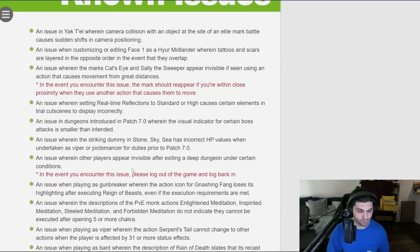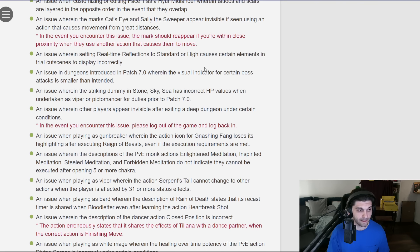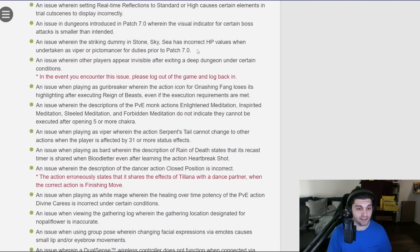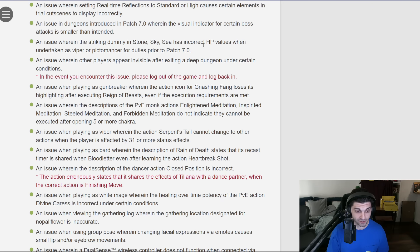The known issues are things you probably want to know because there's stuff they didn't fix before Dawn Trail came out. Camera collision with an object at the site of an elite mark battle causes sudden shifts in camera positioning. An issue customizing face one on a Hyur Midlander where tattoos and stars are layered in the opposite order — that's got to be hideous. An issue where the marks Cat's Eye and Sally the Sweeper appear invisible if using an action that causes movement from great distances; marks should reappear when you're within close proximity. Setting real-time reflections to standard or high causes certain elements in trial cutscenes to display incorrectly — bear that in mind for playing through the story. An issue in dungeons introduced in 7.0 where the visual indicator for certain boss attacks is smaller than intended. An issue where the striking dummy for Stone, Sky, Sea has incorrect values for Viper and Pictomancer — so until this is fixed, don't take your striking dummy results too personally. It doesn't say if the HP value is too high or too low; I'm going to assume too high, but that's just an assumption.